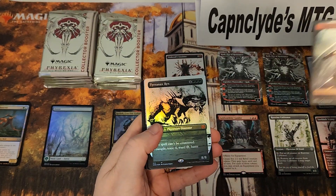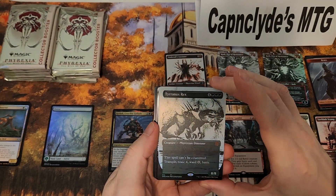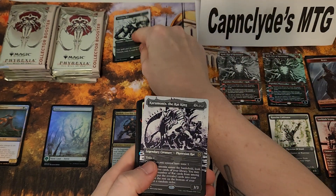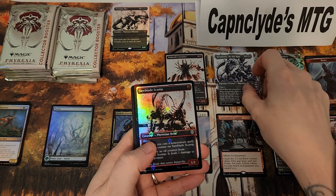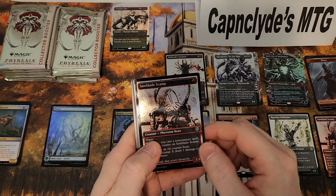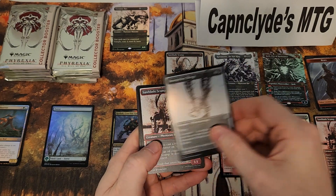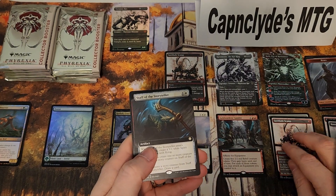Our first mythic: alternate art Tyrannos Rex — very nice, put that up there. We have a regular rat king, we have our oil slick common unfortunately, and a regular foil uncommon. There's a commander card every pack maybe.